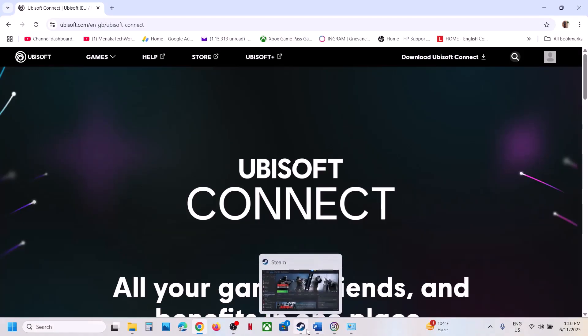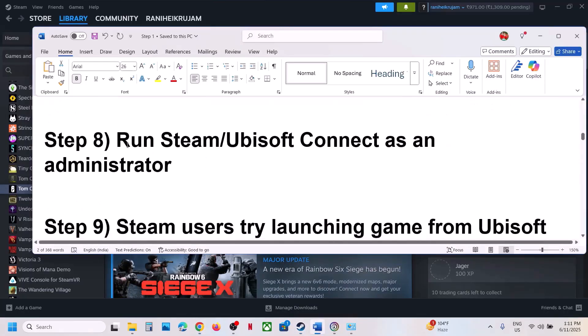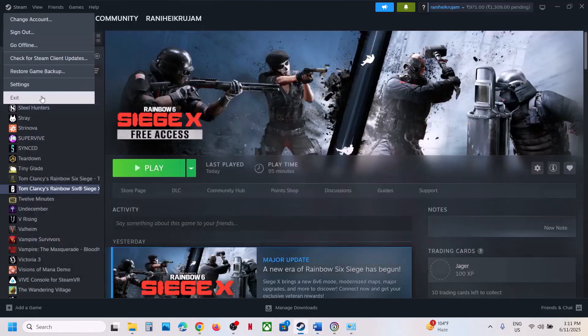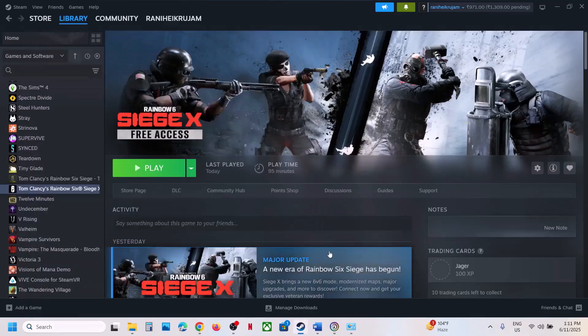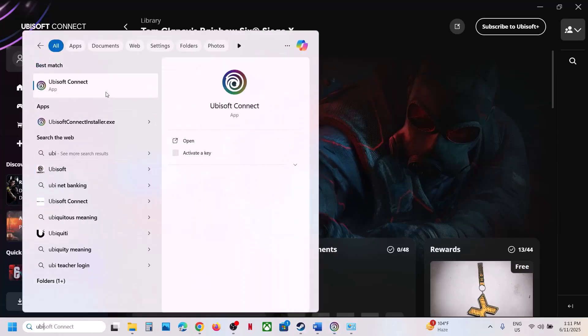If still not working, the next step is to run Steam or Ubisoft Connect as Administrator. Close Steam, type Steam in the Windows search box, right-click on Steam, and click Run as Administrator. Similarly, if you have Ubisoft Connect, quit it, then type Ubisoft Connect in the search box and click Run as Administrator, then check.